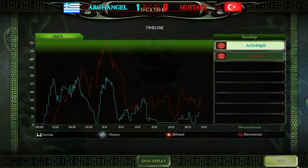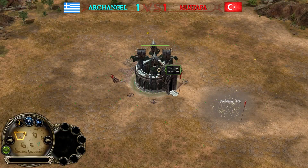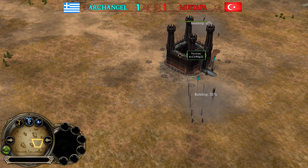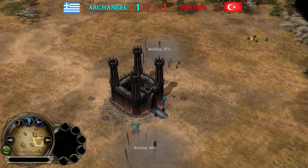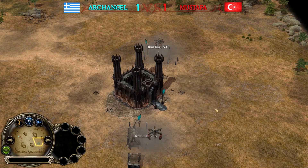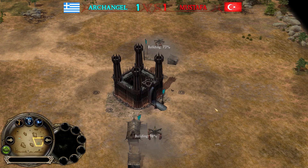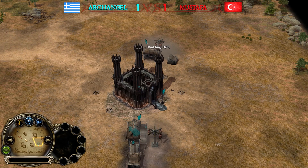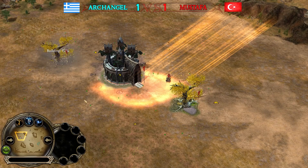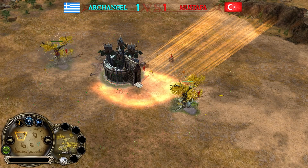Game three: the red Elven player Mustafa against the blue Mordor player Archangel — we've seen a lot of Mordor in this series. Two slaughterhouses are coming up for the Mordor player. Archangel is using the Eye of Sauron to scout the Elven player's area. Mustafa is building Mallorn tree into a second Mallorn tree.